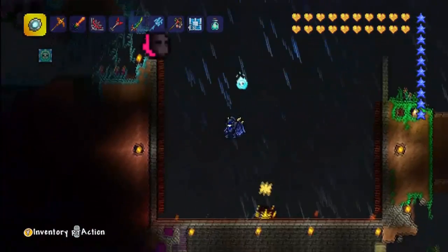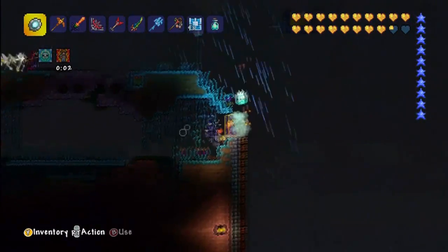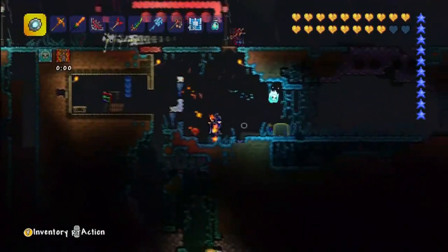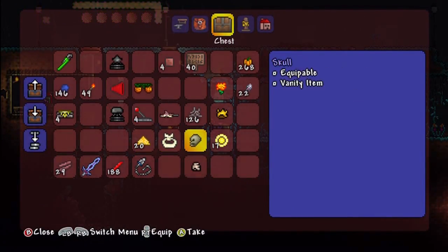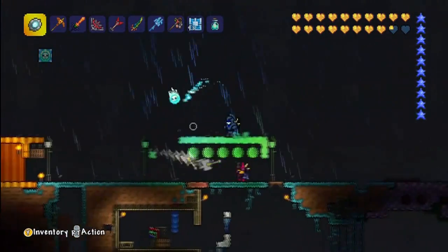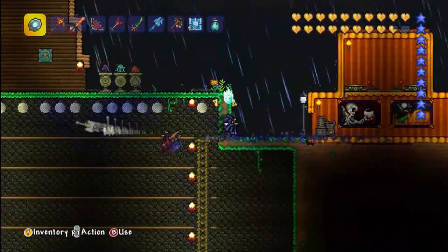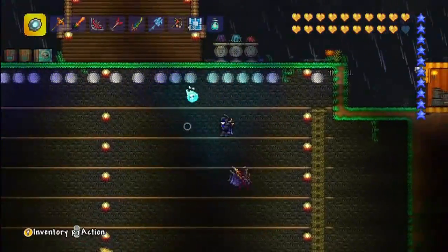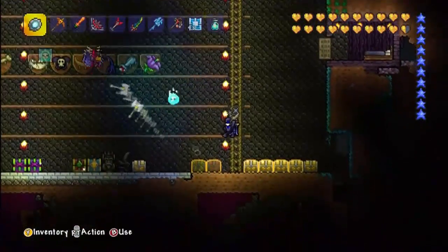Here's his boss fighting arena. You can see up top — that's a good idea. Having honey will revive you while you fight. He's got some random stuff in there. To the left he's got a nice pumpkin house which fits in with the pumpkin scene — that's pretty cool. And yes, this is his boss fighting arena.